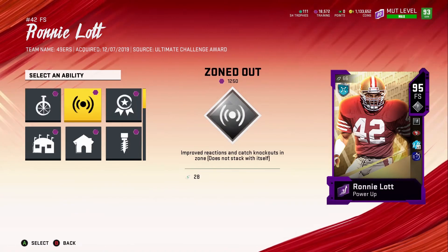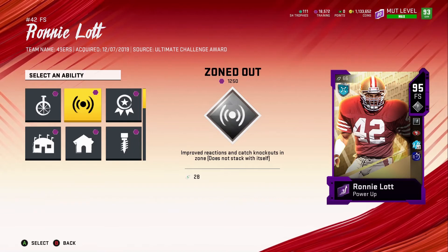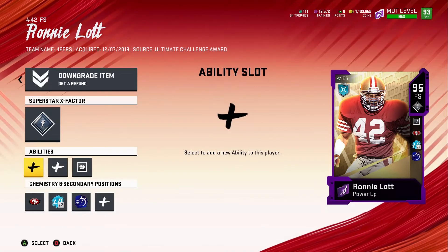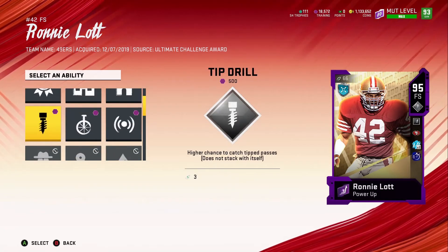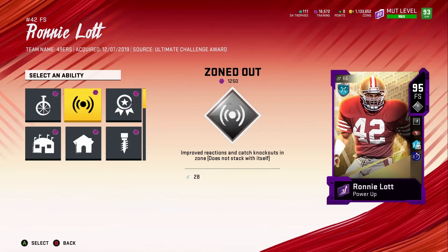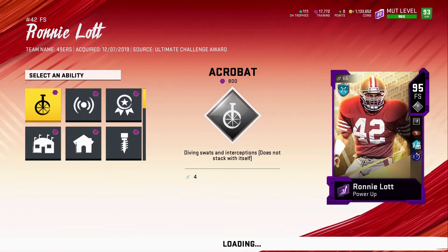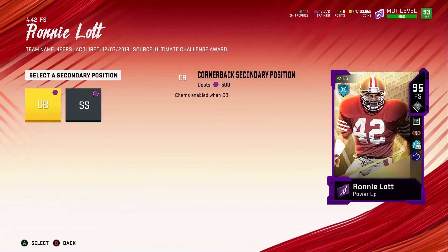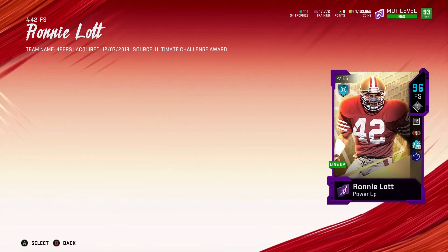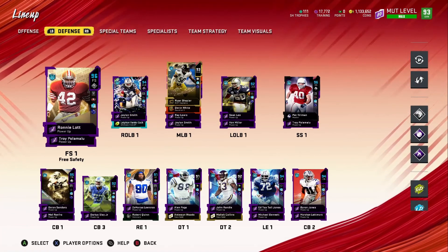Then we're definitely getting the enforcer. Let's see if there's anything else we want to add — zoned out, catch in zone, improved reactions, catch knockouts in zone... We don't need none of that. Acrobat — diving swats and interceptions. I'm not sure that acrobat is really working well. Improved reactions and catch knockouts in zone... I'm just going to go ahead and put acrobat on him. You can also use him as a cornerback in the secondary, but I'll just keep him in this position.